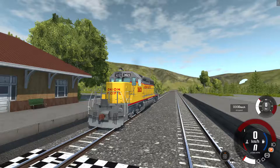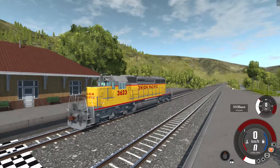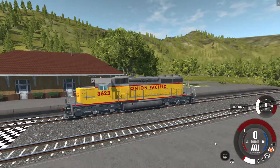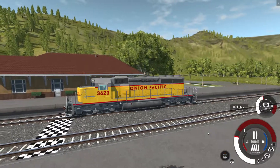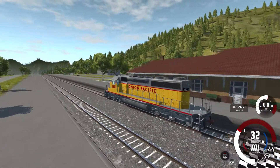It's now time to have a look at some real trains, starting with this. It's just a classic Union Pacific freight train, and it works very well. Just put it into forward, turn the handbrake off, and then give it the beans, and it starts moving, and everything's great.